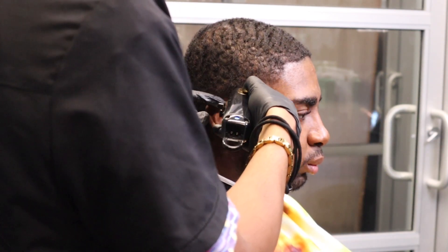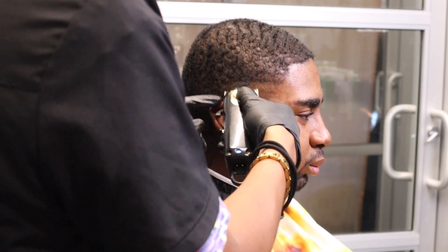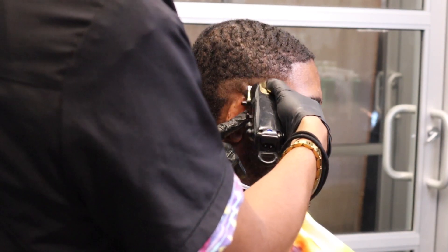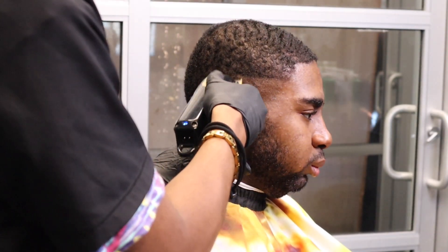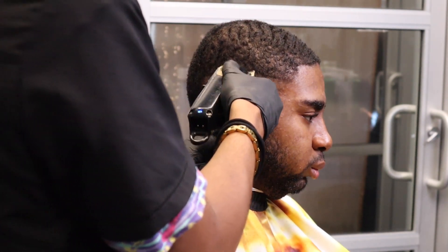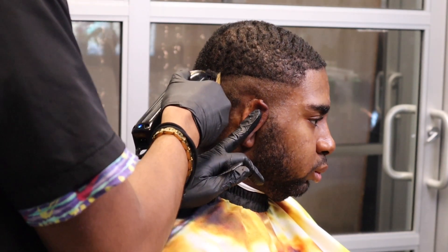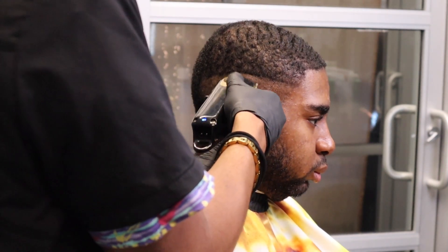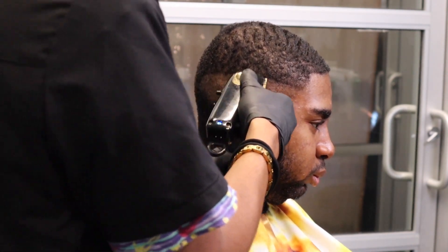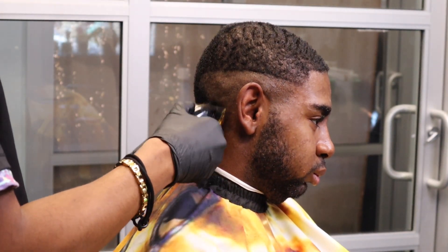Now we're gonna make the initial line for the fade in the hair, and when it comes to that, that's what we do when we use no guard. So we're gonna use no guard and we're gonna take the hair about halfway through the head. At the halfway point — this is more of a mid fade, low key it's a high fade. It could be considered a high fade. Whatever you want to call it, it's a fade and it's not a low fade. It's either a mid fade or a high fade.